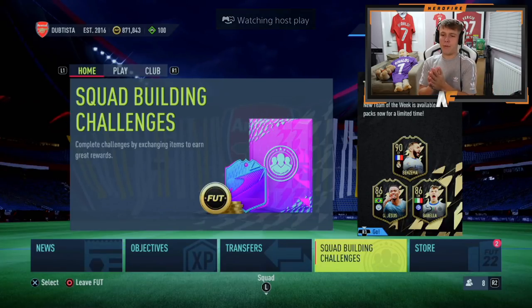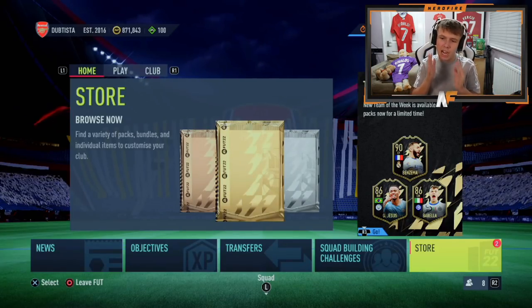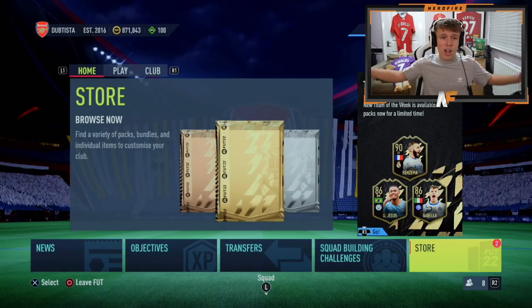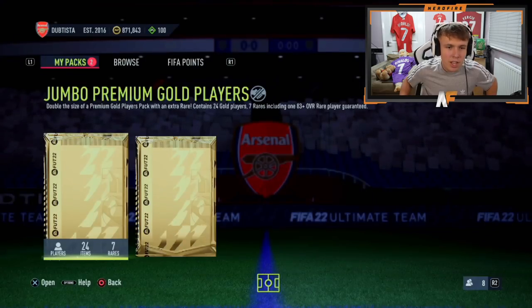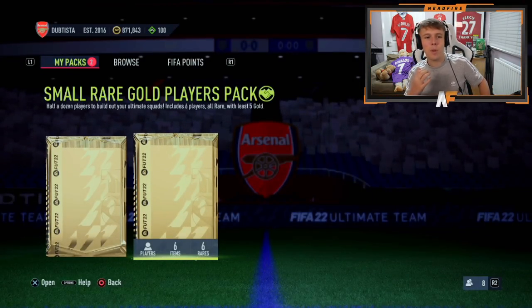Shout out to my boy Robbie — we have got his Division Rival Rewards, and these are actually the first sets we're opening. I'm not sure where he finished because he's already claimed the packs, but hopefully they can be good. He's got the control to open them himself. He's got a Jumbo Premium Gold Pack and a small rare gold players pack.